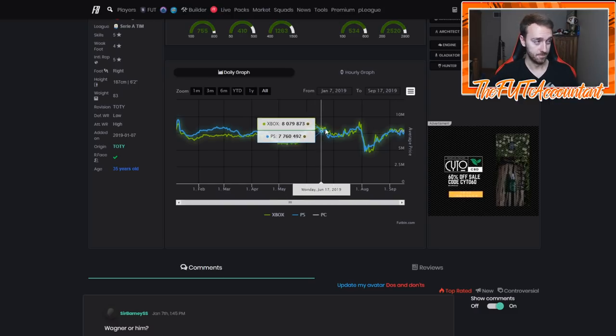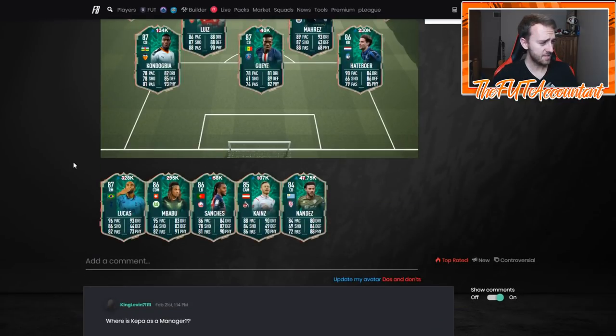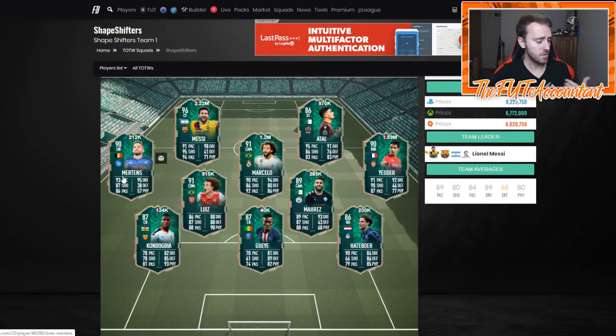The stuff that's going to go up really high this year — it's got to be rare, it's got to be meta, and it's got to be linkable. Because a lot of people want to use these cards in their team. What are cards that are rare, meta, and linkable, and that shouldn't have too much panic selling because of a better version of themselves getting a Team of the Season card — like that VVD Team of the Year example?